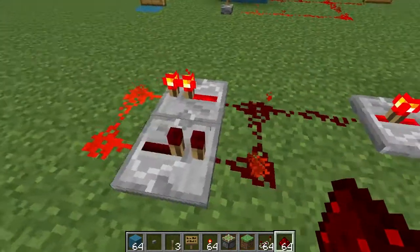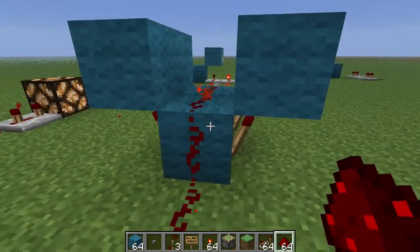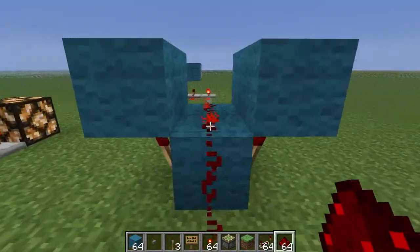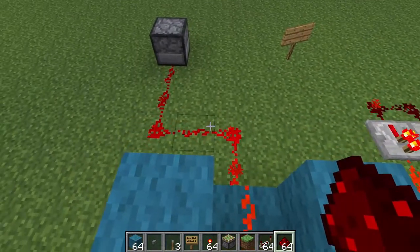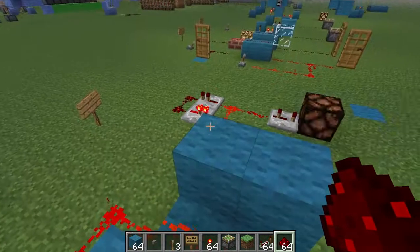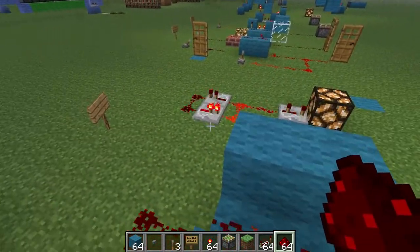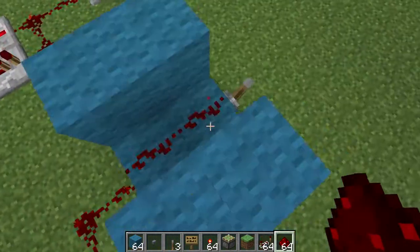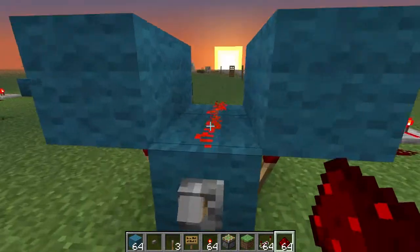This is also the most consistent. This circuit is the most consistent way of building the one tick delay. But here is another way of building a one tick delay — basically it's four torches with blocks on top of it with redstone there. And this one's about one tick as well but it's not as stable. This one's exactly the same timing each time it ticks, while this one's a bit glitchy and gets stuck — that's just because of the torches not behaving properly.